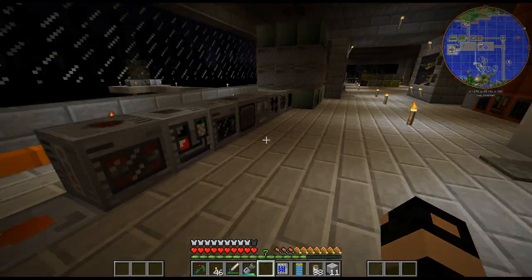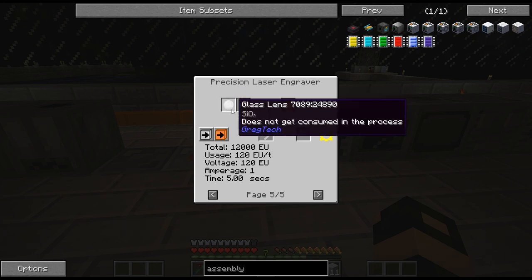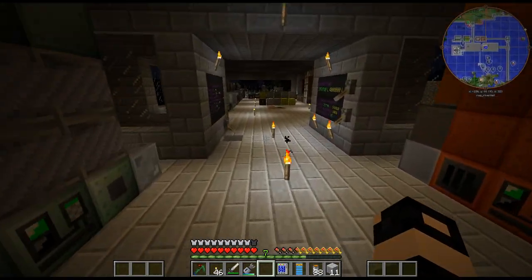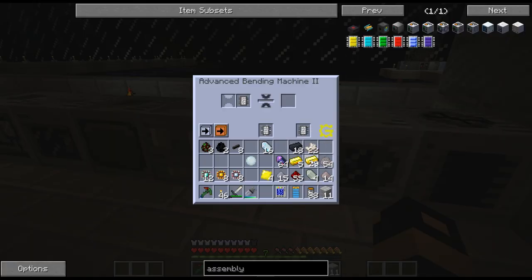I guess I'll leave that in there for now - I'm not crafting polyethylene. Alright so there's the golden chipsets. These use diamond lens - I have a bunch here. I don't know - we'll just do a bunch. So there - I need four of those.